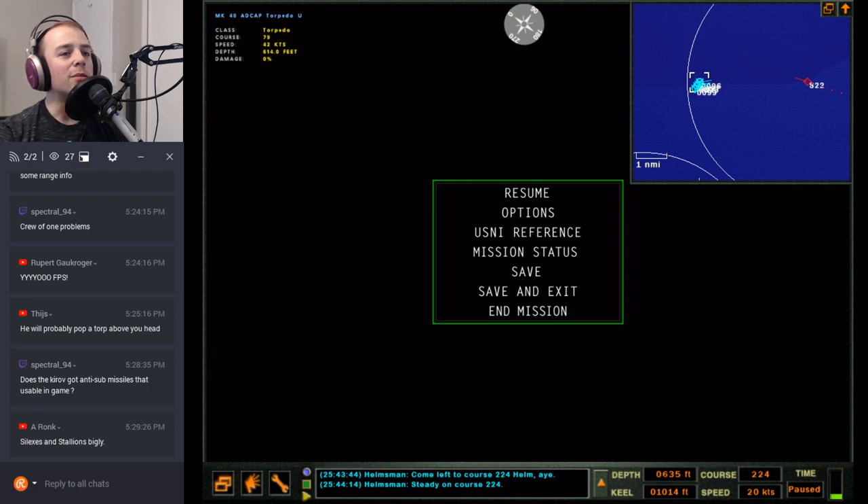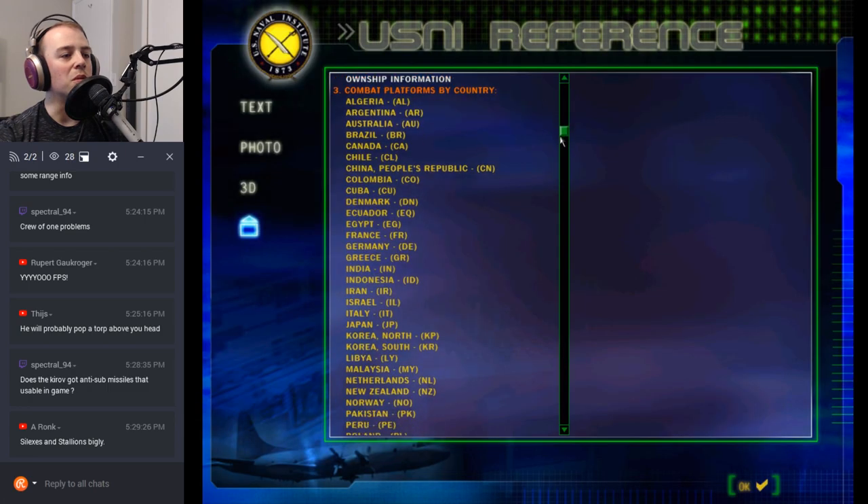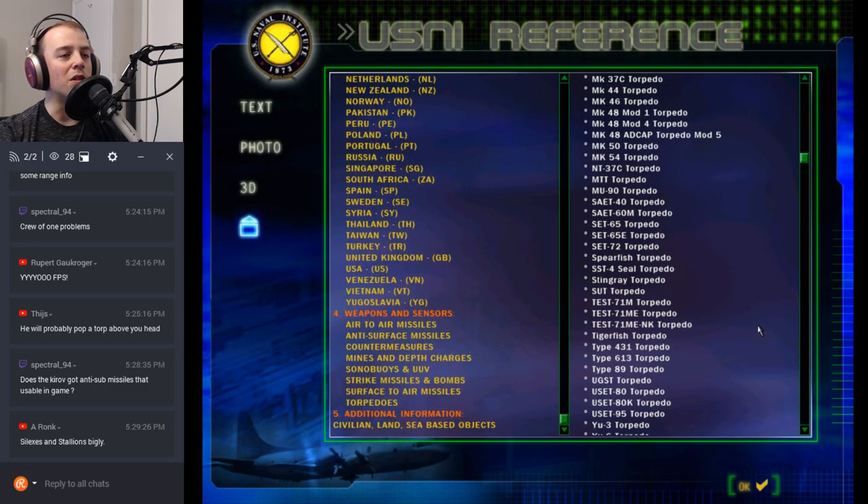The missile has been in operational service since 1968 but is no longer in production — SSN-15 Starfish. The Kirov does have them, but I don't think Dangerous Waters models the Silex. I've never seen one in game. What is Silex — SSN-14? Maybe they don't model it the same as Cold Waters.